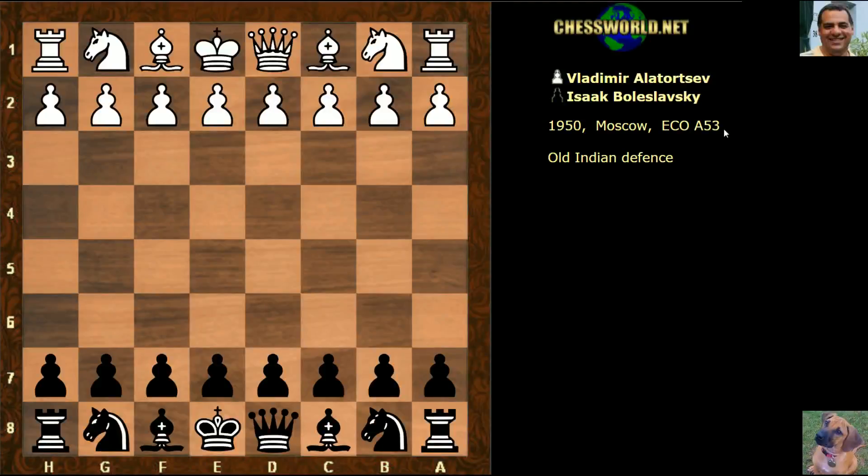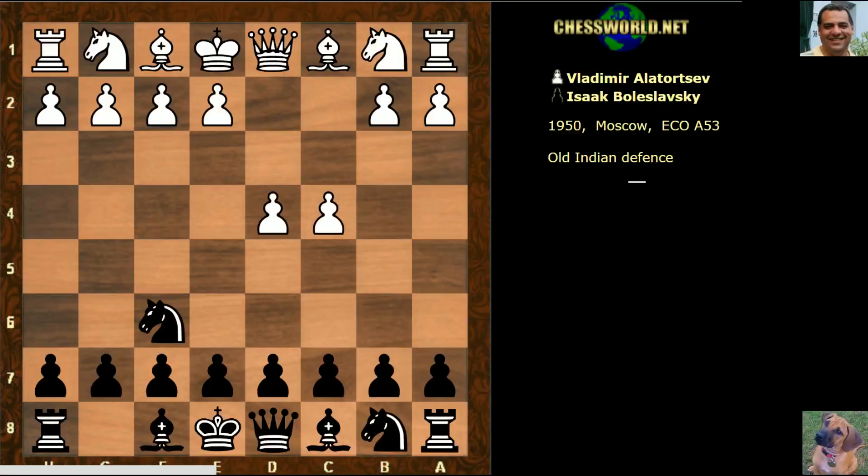Continuing our look at Bolzhavsky in the evolution of chess style series, let's look at a very beautiful game played in Moscow 1950 against Vladimir Alortsev. Bolzhavsky playing black after d4, knight f6, c4, he played d6. After knight c3, not a King's Indian defense here but the Old Indian defense.